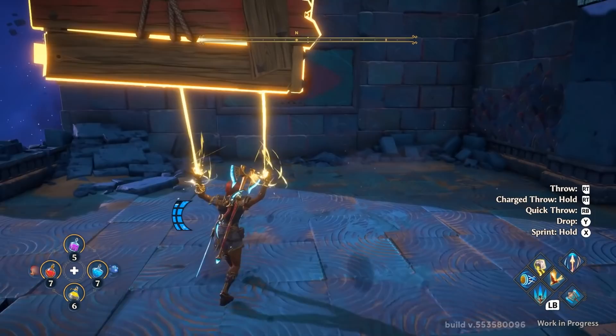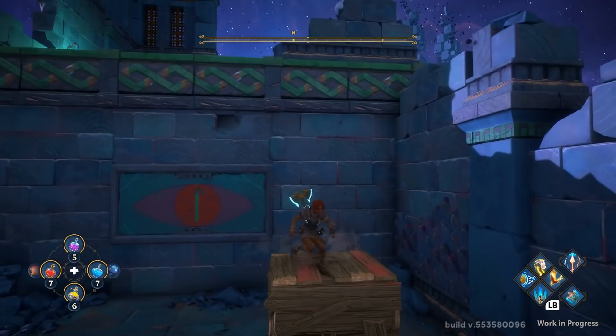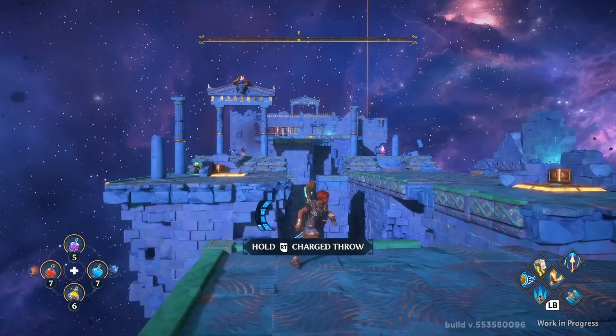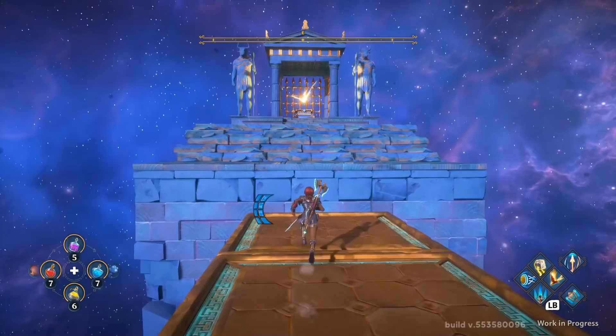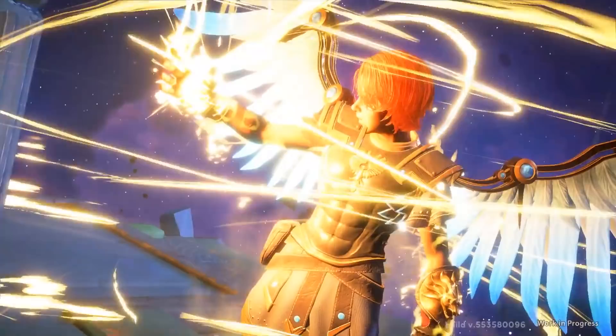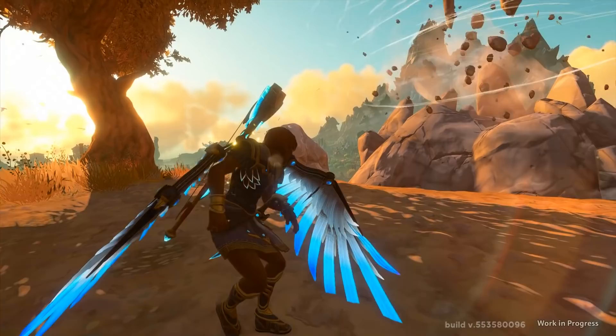This very first vault combined movement and puzzle challenges — essentially testing whether you can cross gaps using double jump, dash, or grabbing ledges, and whether you can activate pressure plates. Overall it was pretty straightforward. I made my way through to the end and collected a piece of Zeus's lightning, which is one of the upgrade resources in the game. After that, I was ejected from the vault and immediately given a story quest.